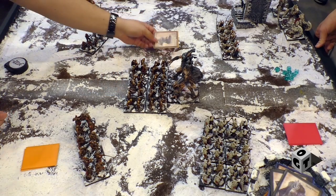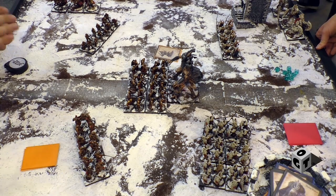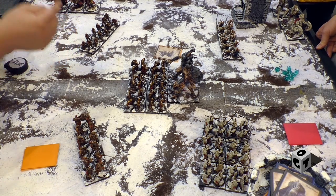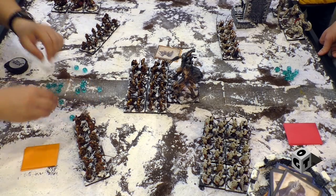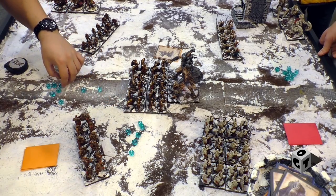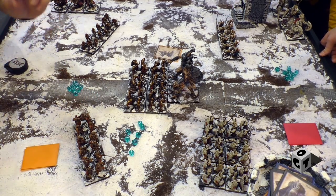You'll notice on my card I have a statistic called C, which stands for Clash. I need to roll equal to or less than that value — the higher the stat, the better. Because I charged, I got an inspiration bonus giving me plus one to my Clash, so it's now three or less. Seven hits total — four, five, six weren't that good.